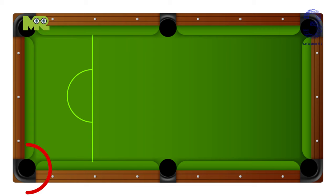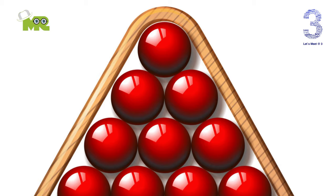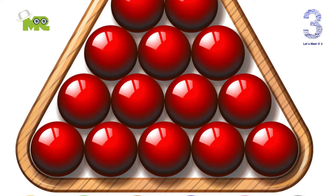The object of snooker is to pocket the balls legally according to the rules and to score more points than the opponent. Points are scored by pocketing balls in the correct order using a numerical sequence.